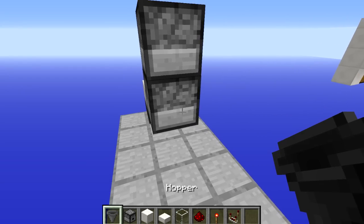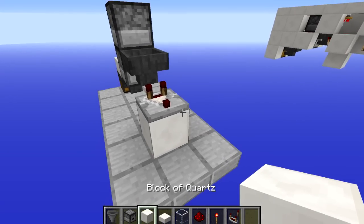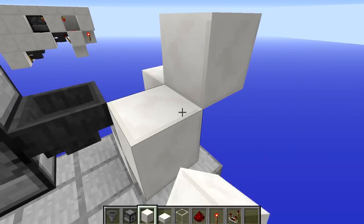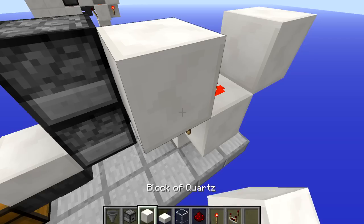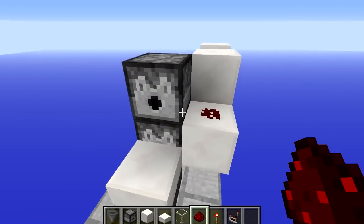Behind the dispensers we need a hopper pointing into the bottom dispenser. Then behind that a block with a comparator, which is going to need a block on the back of it. On the side of this block we are going to have a torch which is going to override our torch burnout clock — two blocks like that. We are going to have a piece of redstone, a torch, and a block above it — that is the torch burnout clock. Then to the side of it we are going to have a block with a piece of redstone on it. And believe it or not, that is the farm itself — that is all of how it works.